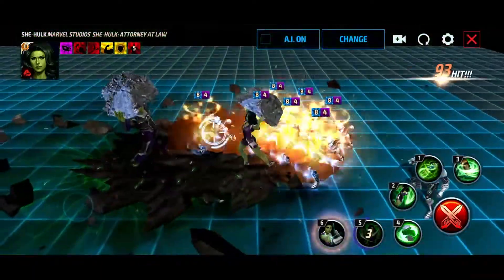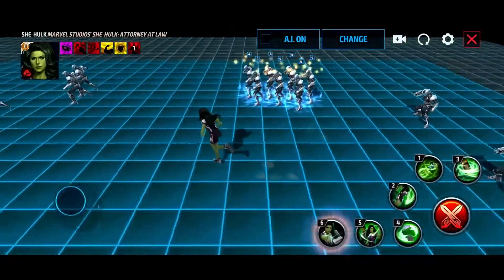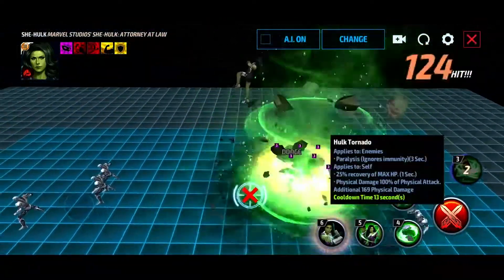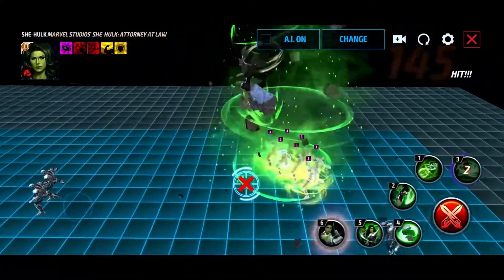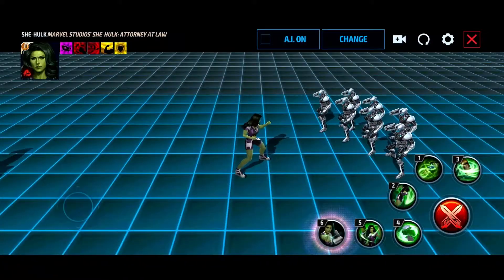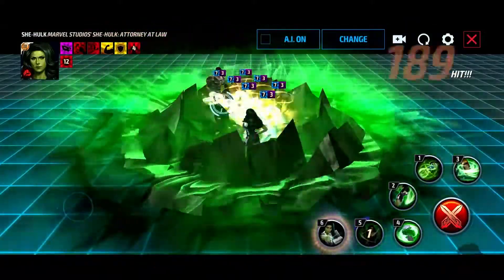The fifth skill taunts the enemies — she's calling in Hulk! So there's Hulk. The third skill is our heal. You don't really need to use the third skill in combination necessarily, since we get the extra damage because of the tornado. I think we could do a combo like five, three, four.